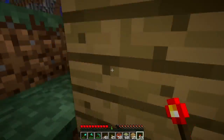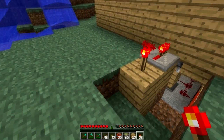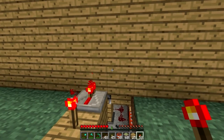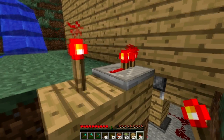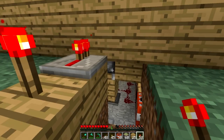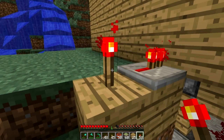Here we have our rows of TNT, and it's wired up to the trap. Placing this torch here arms the trap, so any block update near that piston will blow it up. This is basically a one-shot bud switch, since there's no need to reset it, because it gets blown up.